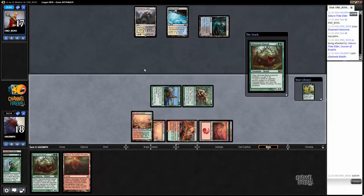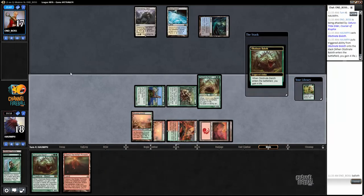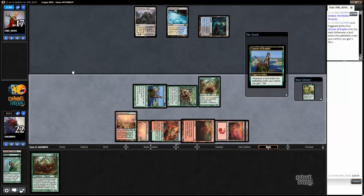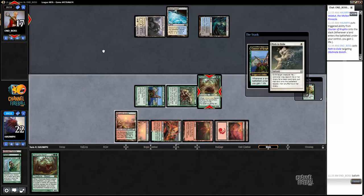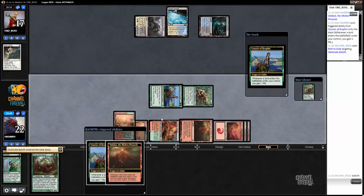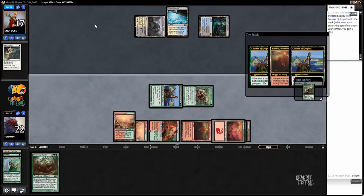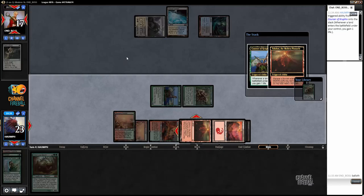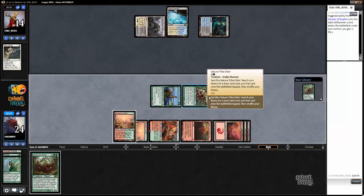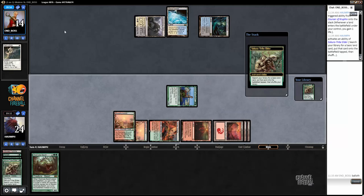You got the Mana Leak - you got the Mana Leak. Okay, no Mana Leak - I guess they could have Wrath. Is my opponent teaching me how to pronounce it? Oh, why are they doing it in my main phase? That means I can hit another land. Yeah, I don't want to draw Tribuilder so let's just scry again.